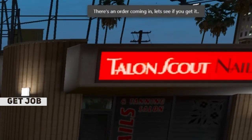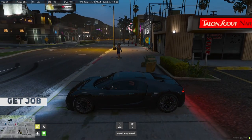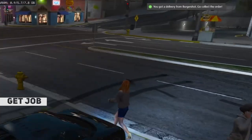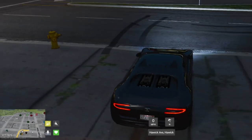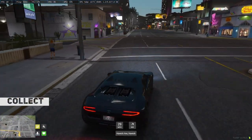Once you're lucky enough to get an order, it should come up saying an order is coming in. You've got a delivery for Burger Shop — go collect your order. If you look at the bottom left, it gives you directions. Just follow the directions to Burger Shop if you don't know where that is.